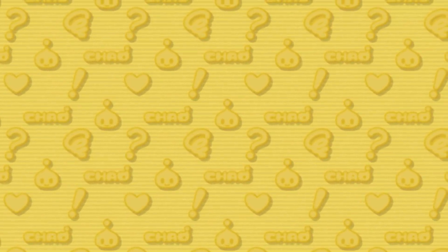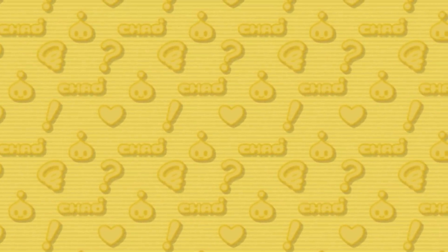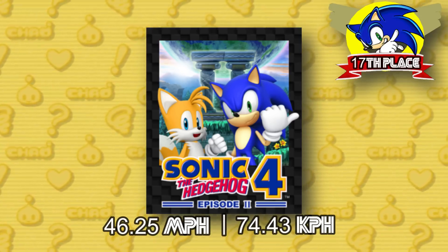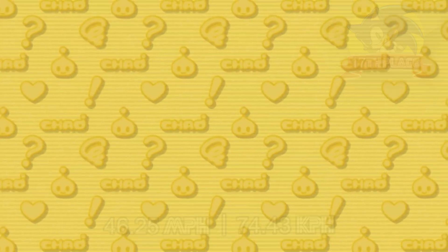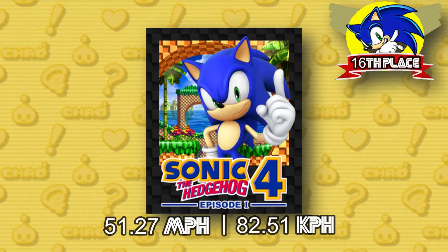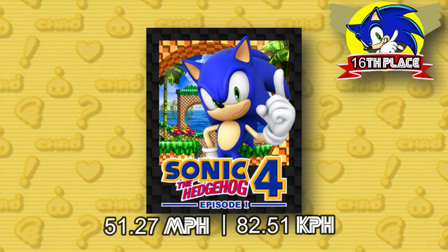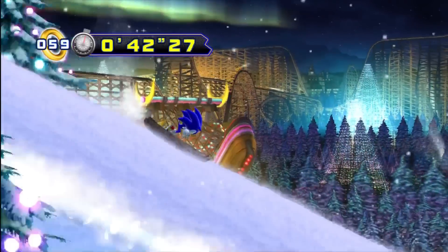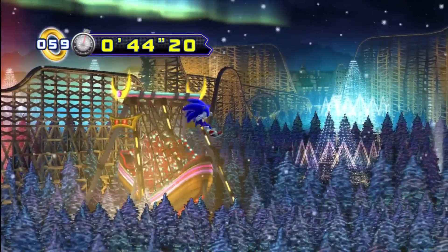17th and 16th place are occupied by Sonic the Hedgehog 4 Episode 2, seeing Sonic run at 46.25 miles per hour, and Sonic the Hedgehog 4 Episode 1 having Sonic run at 51.27 miles per hour. It's interesting that these two games see Sonic running at different paces, but he just got a little tired out from the events following Episode 1.